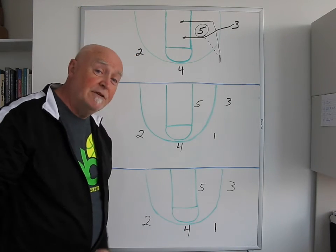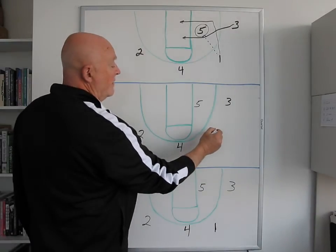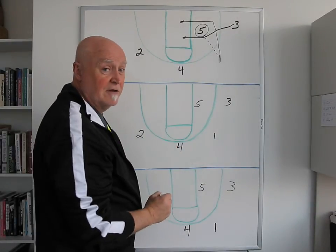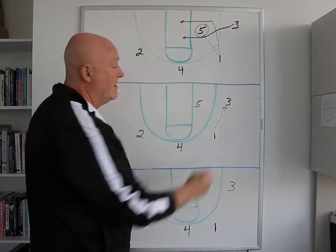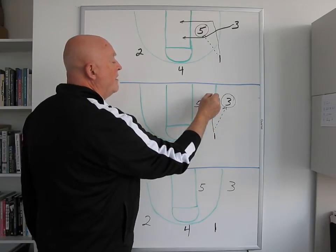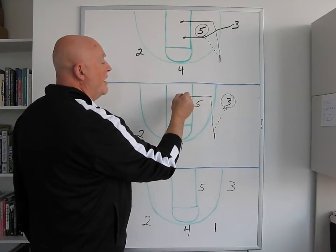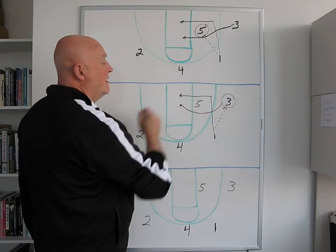The second option: if five is covered, one shoots it over to three. One, you do the exact same thing you did on split the post — you come across this way. Three, you're dribbling in here and you score.